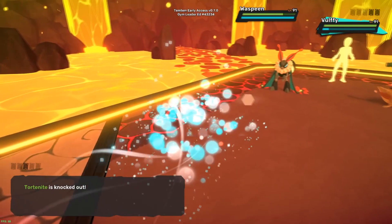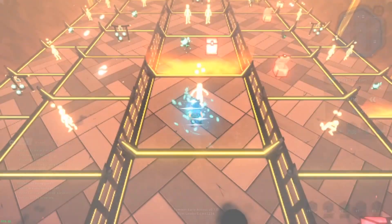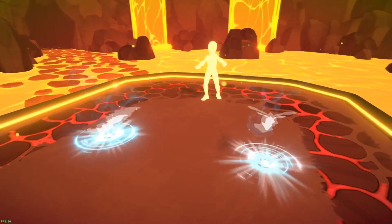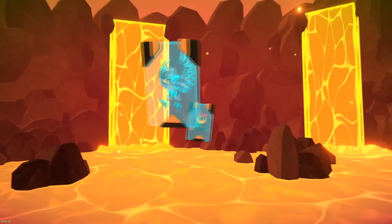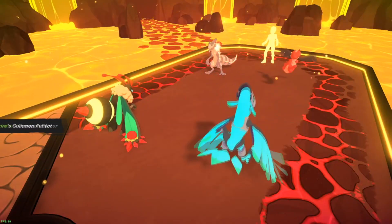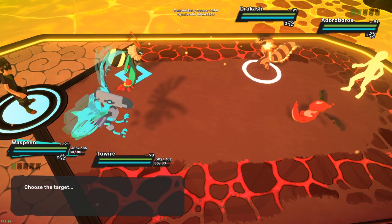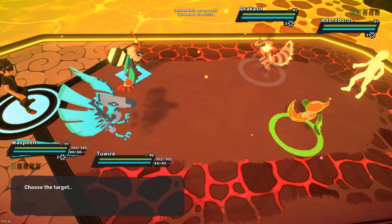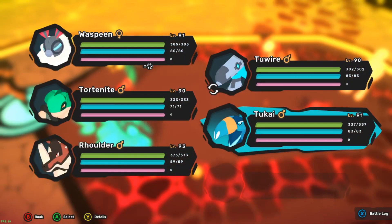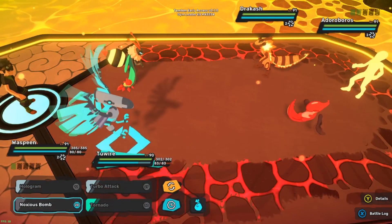My team's not gonna like me for using up some of these crystals, but it has to be done. Okay, Dracash and Adoroboros again. Let's go Two-Kai: debris typhoon, and keep the synergy. Two-Kai's gotta take out this Dracash before it starts doing real damage. Adoroboros is tanky but it doesn't do that much actual damage, so it's not too bad.